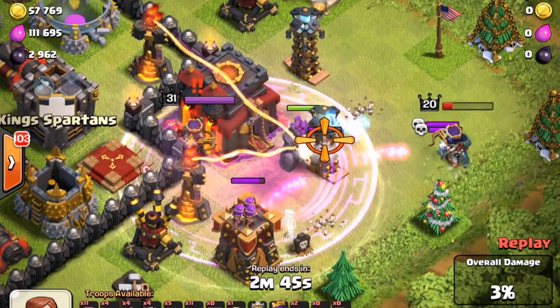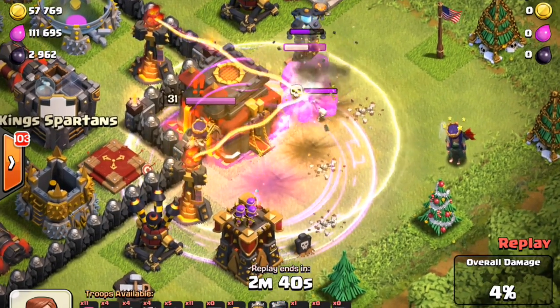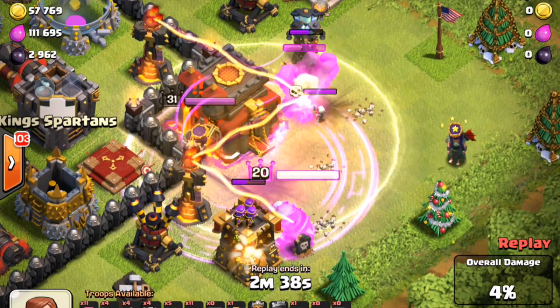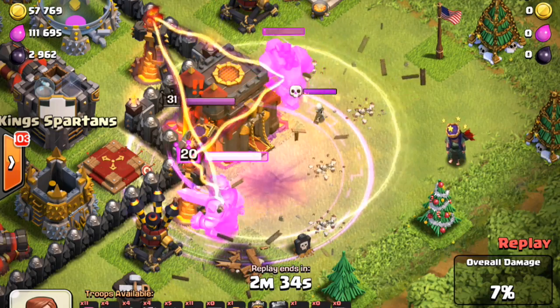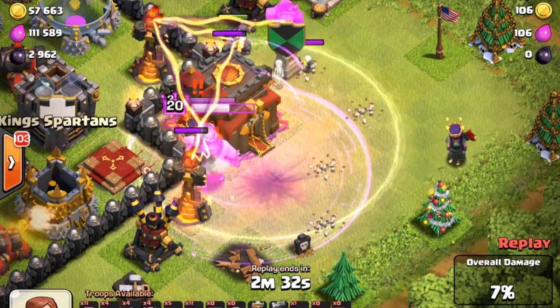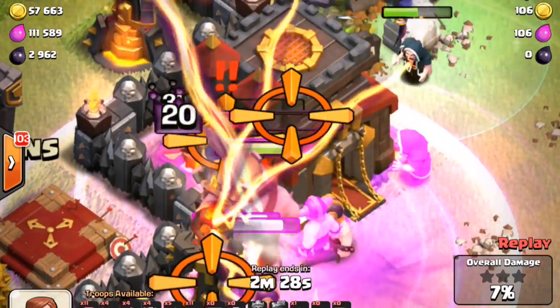Here we go. As you can see, the Queen just went down on the enemy's side and only the Golems are alive here. He's going to start dropping his King, and I'm guessing he's going to drop a Dragon or two, but we shall see. With those Golems alive, his King does target my Queen — and it looks like, oh man, he does kill her. Wow.